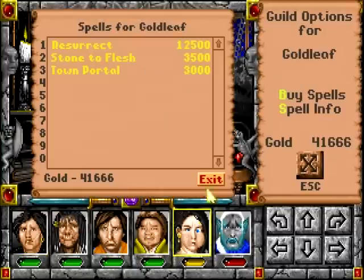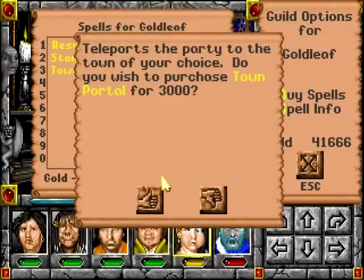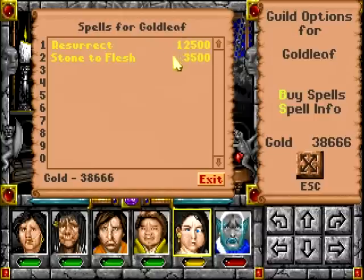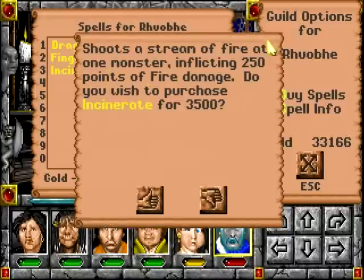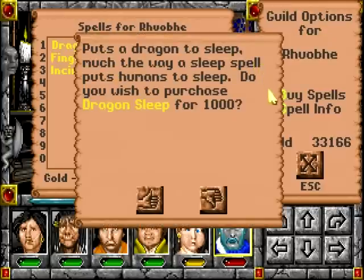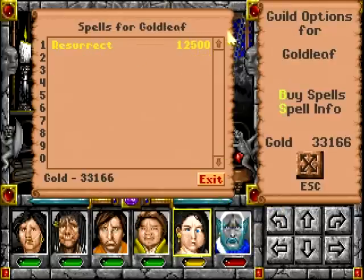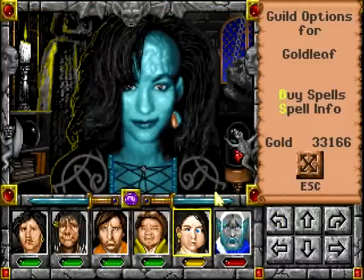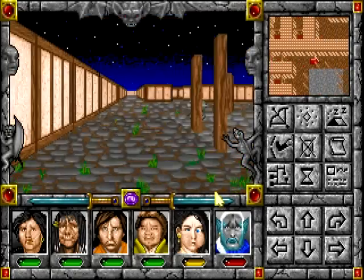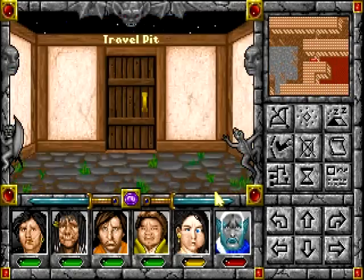I'm like 98% sure that there is a remove curse spell in this game and I freaking want it. Welcome to the guild. Town Portal. Stone of Flesh is also awesome. Golem Stopper. It's tempting just to have something that does a lot of damage, but in the long term I know it's not going to be worth it. Puts a dragon to sleep. One finger of death — I am uncaring about. Removes the eradicated condition. We're not going to be bumping into anything that eradicates us for — I hope — a long while.